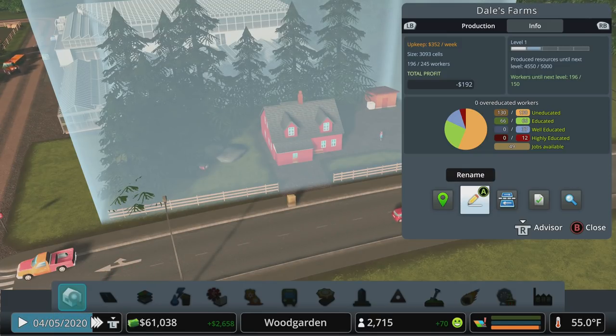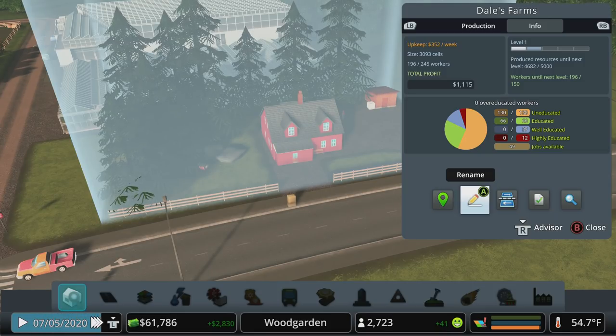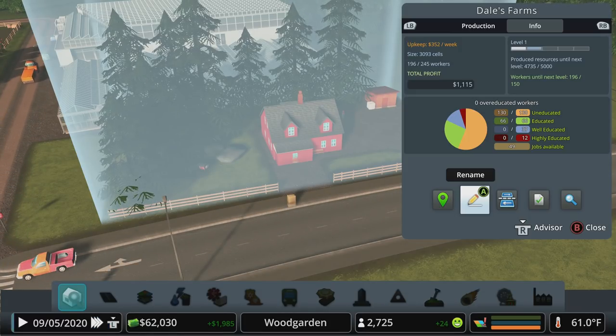We're almost at level two — that's actually really cool. We've got plenty of workers and just need to wait to produce units, which is constantly happening. You'll notice trucks coming and going. If there's excess goods they will look to export those or sell to businesses, so it's not wasted, but you can make it more efficient by keeping it in the supply chain.